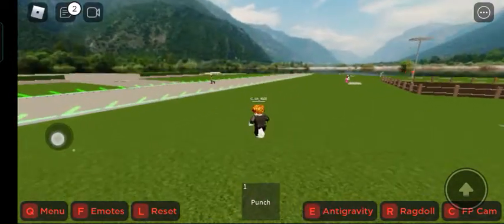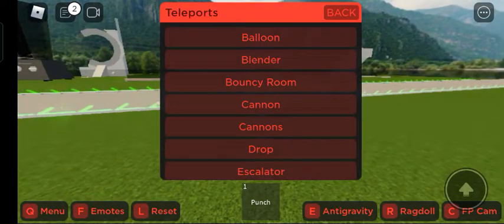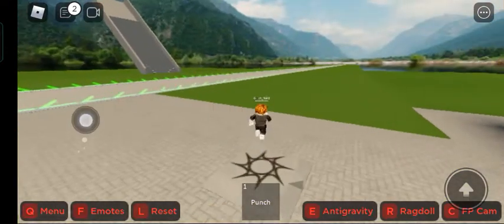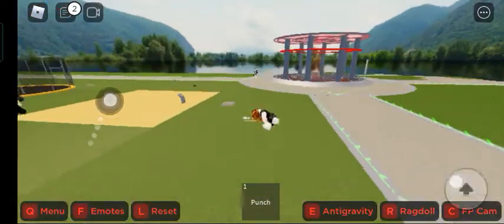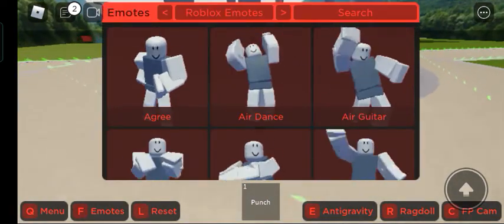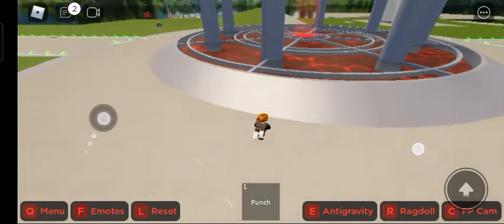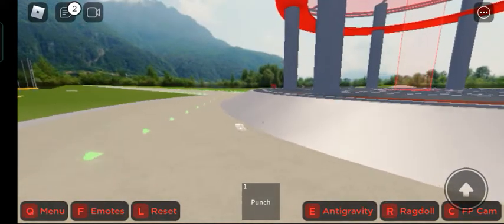Hi guys, I'm playing Ragdoll Testing and this is how to hide — camouflage, I mean. Right there, right there — this is how to camouflage. Put the emote, like put the emote 'lay on front,' ragdoll yourself, and boom, see?